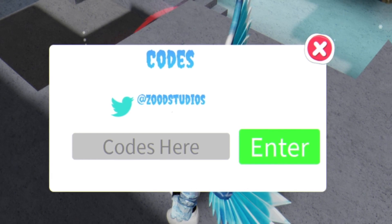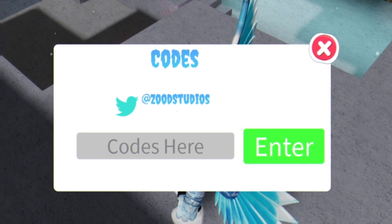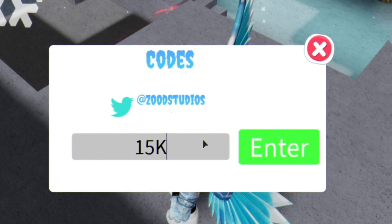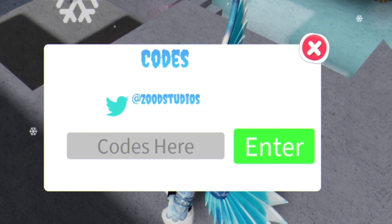Right now I'm going to go ahead and check if there are any new codes. There's another one — it's going to be code 15K, with an exclamation mark. Enter that code in right there, and as you guys can see, code granted! Which is awesome.